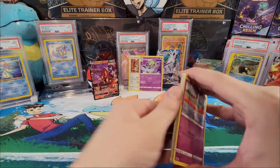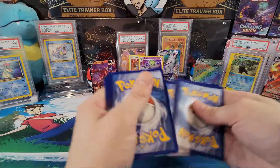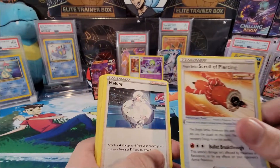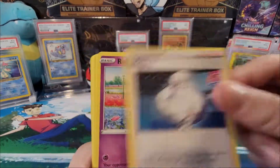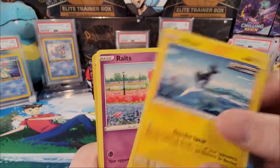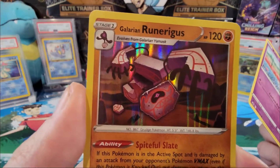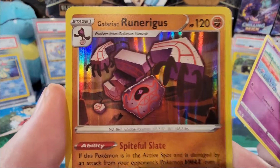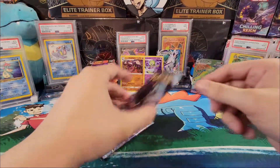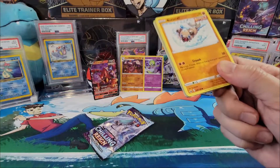Three more packs, I'm hoping we get at least one or two more pulls. Steel energy, Crabominable, Sinistea, Single Strike Squirtle, Pichu — that's a mouthful — Melaenie, routes, Venipede, Bounsweet, Lapras, a little routes, and a hollow Runerigus. Weird name, but again no reverse hollow and a hollow. I'll put that right there.